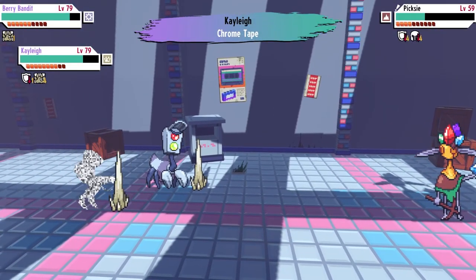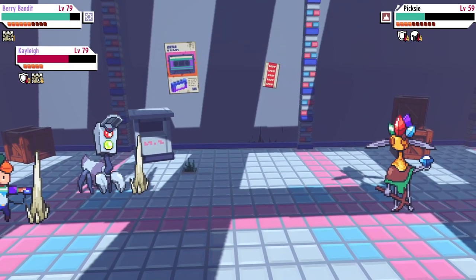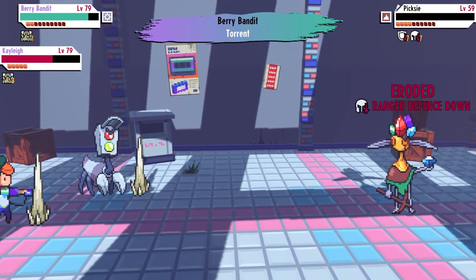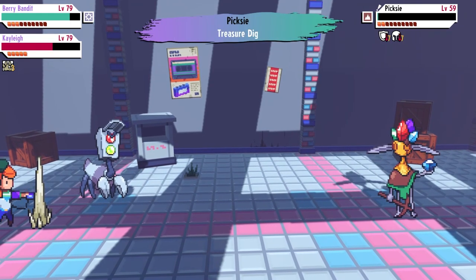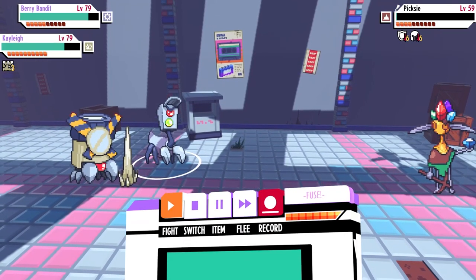I have a double wall set up and my metal crab is going to be using Torrent, which is one of the strongest water-type moves. As you guys see, during the recording phase you're not going to kill it. That was my highest percentage right there at 26%, and that's using a chrome tape.